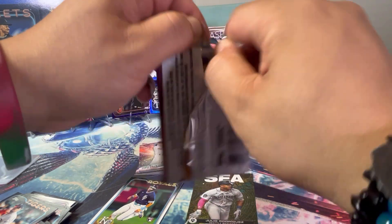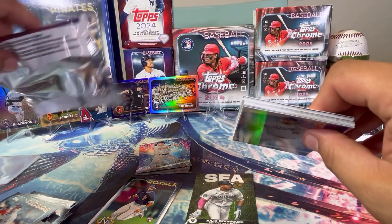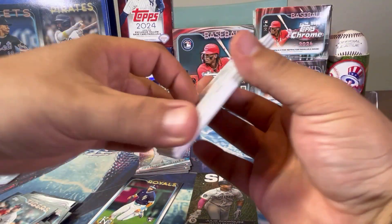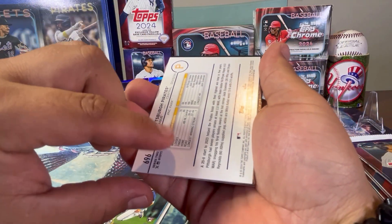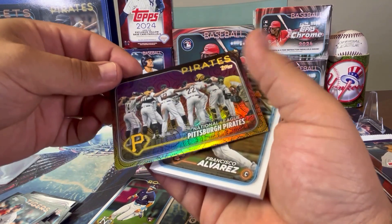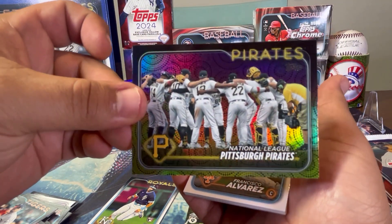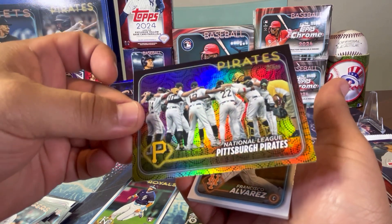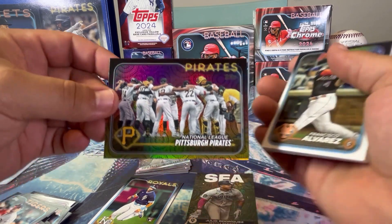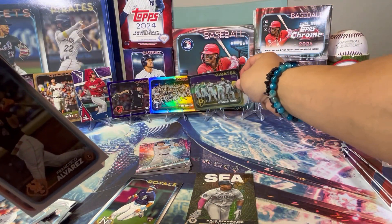That's two numbered cards already for the Series 2 Blaster — that's cool. Nobody crazy on the numbered cards, but that's always fun. We got a flipped over card here. This is the first time I've seen a team card on the holiday foil — that's actually cool. It's the first time I've seen a Pirates team card on the holiday parallel. That's pretty cool. A lot of sideways cards we're getting today.